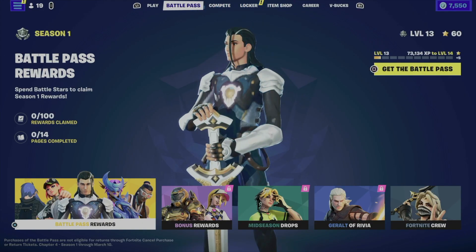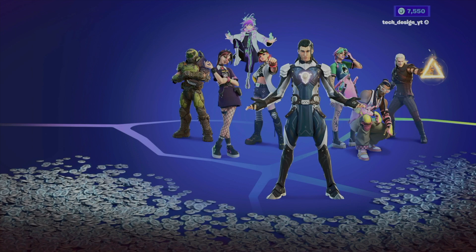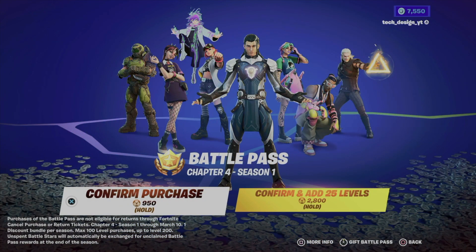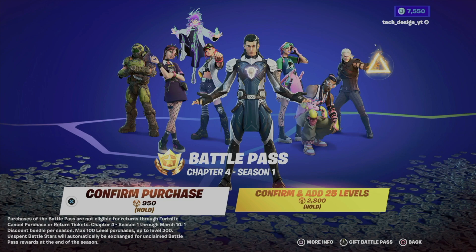From here I can press X. Before I do that, I want to show you that in the item shop if I choose this option it's going to take me to the exact same screen, and I also have to press X to buy the battle pass. From here I can choose just the battle pass or I can add some levels. Buying levels — even with a promo — is still a waste of V-Bucks if you ask me, because you can level up so fast. So we're just going to go for the regular battle pass.